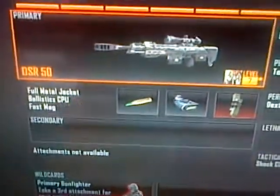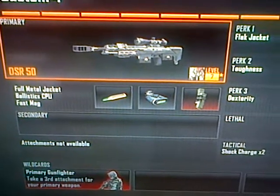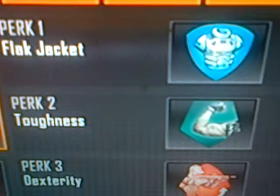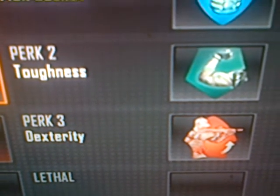I have no secondary because you don't really need one for a sniper. For my perks, I've got Flat Jacket, Toughness, and Dexterity. I have no lethals because I feel like shock charges are the best thing to use against everybody.